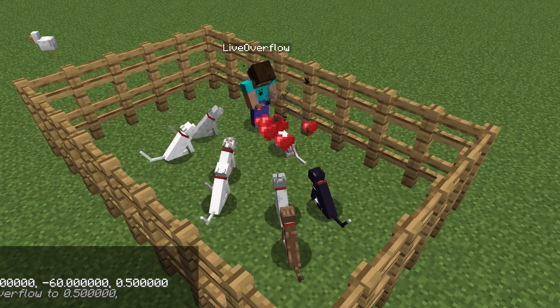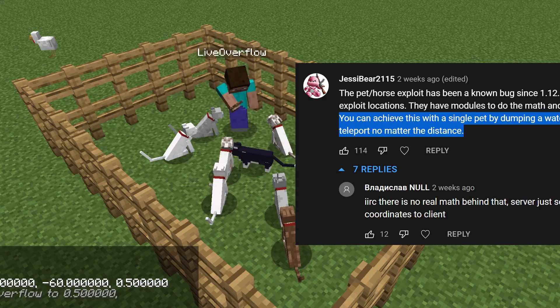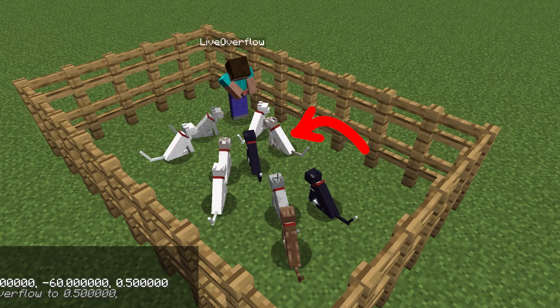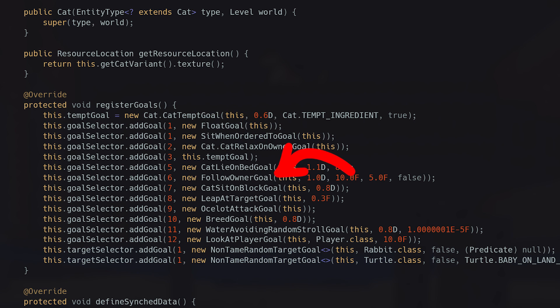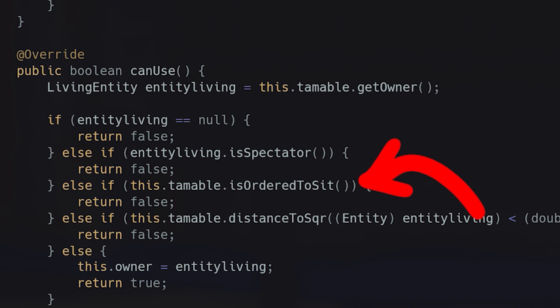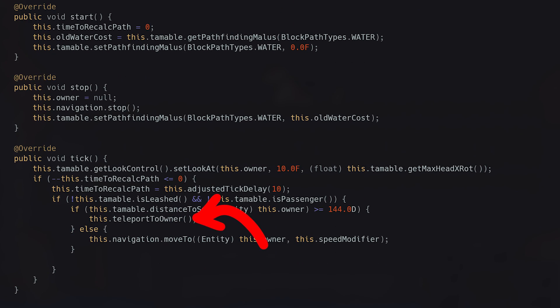Which means I took a bunch of cats and tamed them. The first part of the tamed animal coordinate exploit still works. When a cat is sitting, it doesn't teleport away. The reason for that is the code I showed you last episode — when a cat was ordered to sit, the AI goal to follow the owner cannot be started, so we never reach the AI code where it decides to teleport to the owner.